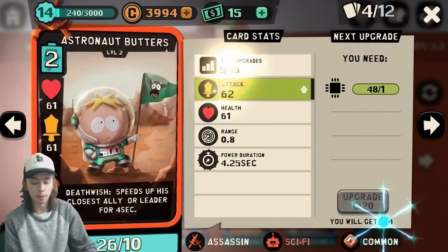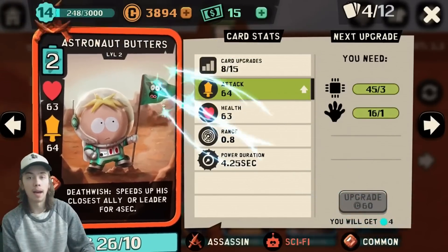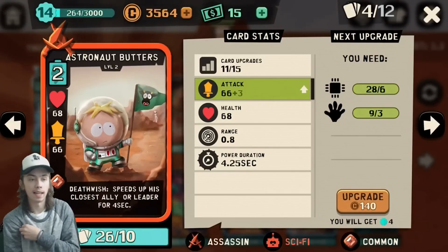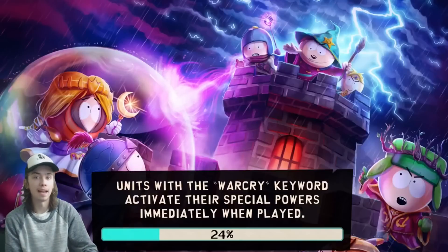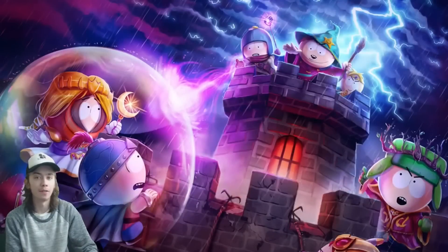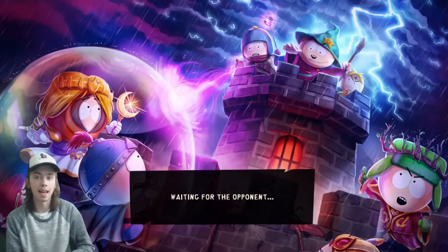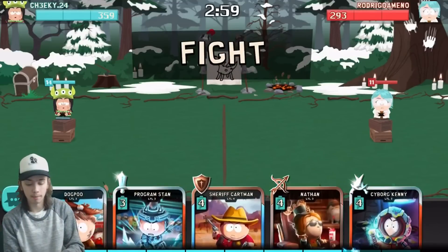My Deckhand Butters is only level 2, so I'm gonna try to get him up to level 3 just for this video. It really doesn't look like we'll be able to — we are not able to. I don't know where to get more alien hands; I just have to play a lot of PvP matches or buy them. I was opening packs for a video and kept getting Astronaut Butters over and over again. People got so mad at me for saying Astronaut Butters is shit — I didn't really mean he was shit, I just meant I didn't want him in place of a legendary.